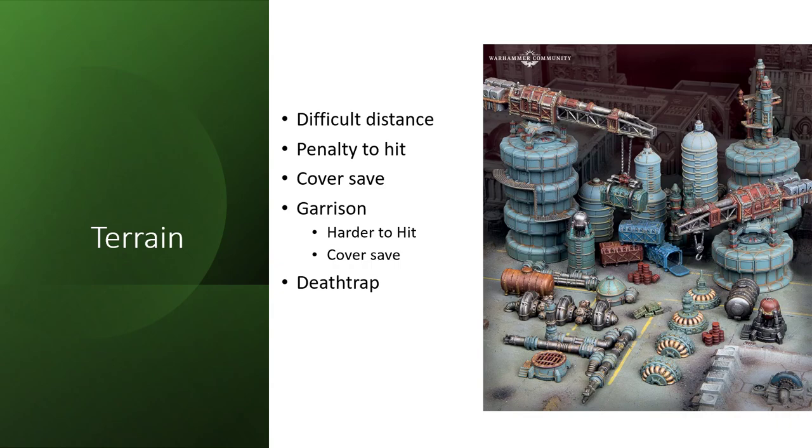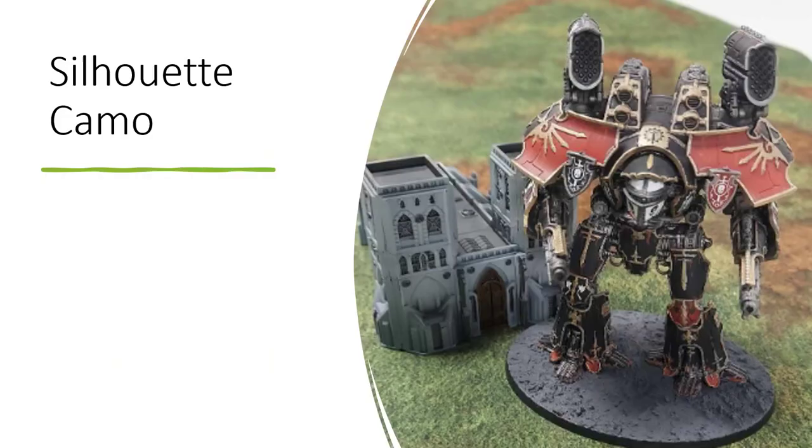Terrain is pretty straightforward when it comes to engagements. It often provides a penalty to hit. Difficult terrain increases the movement you have to spend. Terrain can also provide a cover save. Garrison provides both — harder to hit and a cover save — but keep in mind that structures are sometimes a death trap. At the very beginning of the game, you'll want to evaluate whether your opponent has an effective way to deal with structures. If they have lots of Wrecker or long-range structure capability, those structures are going to be a death trap and you'll want to avoid them.